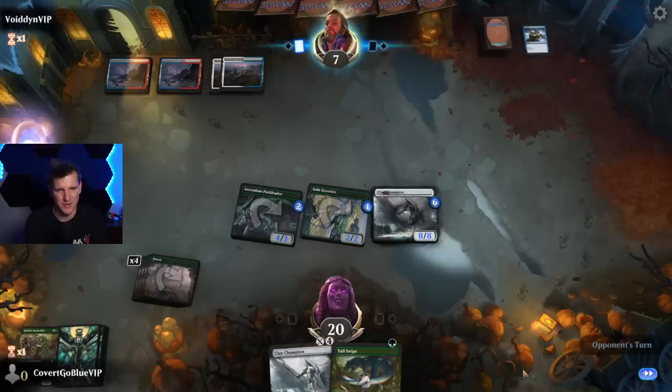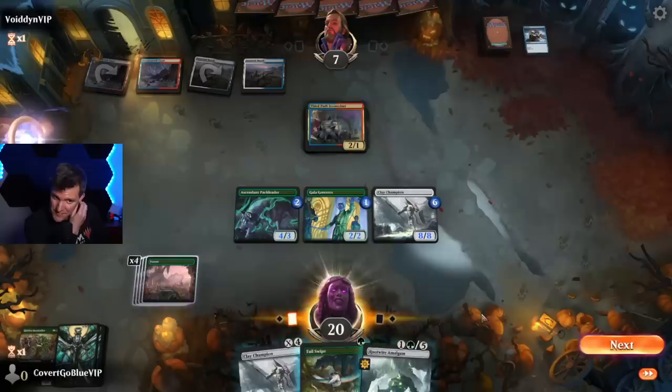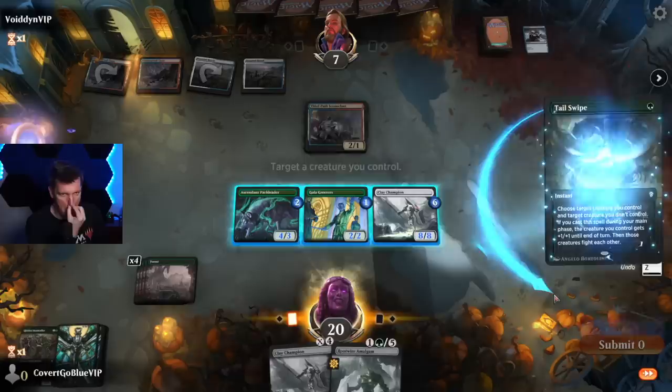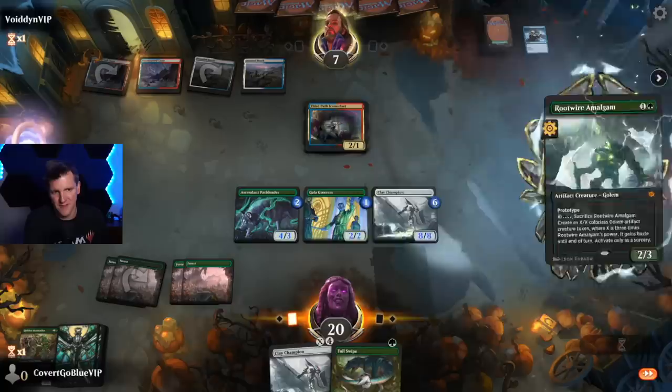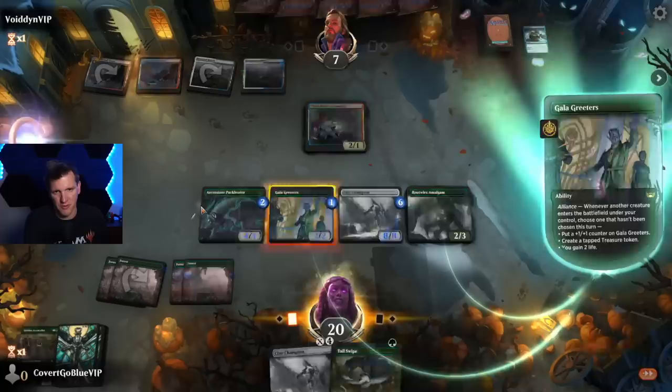You're at seven facing 14 power — better do something cool. Iconoclast — that can make a lot of blockers, so I guess we want to swipe it. I guess I'll use the Champion. Actually, what we're going to do is play the Root Wire Amalgam as a prototype, and the reason we're going to do that is that's what's going to do the swiping.